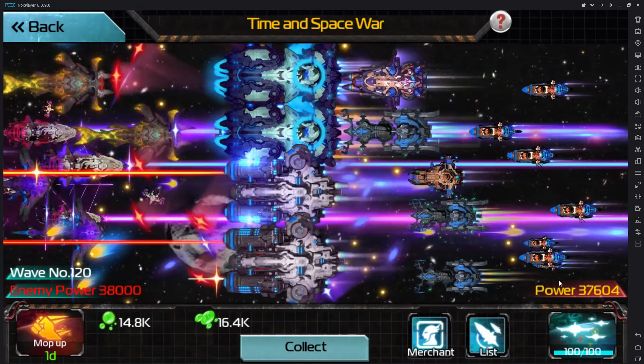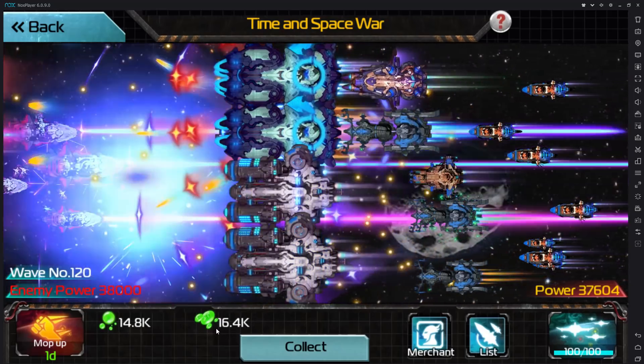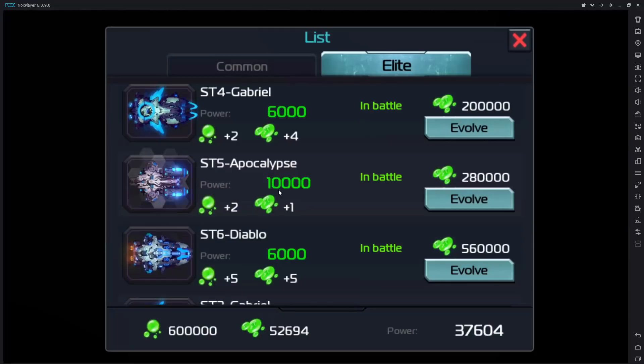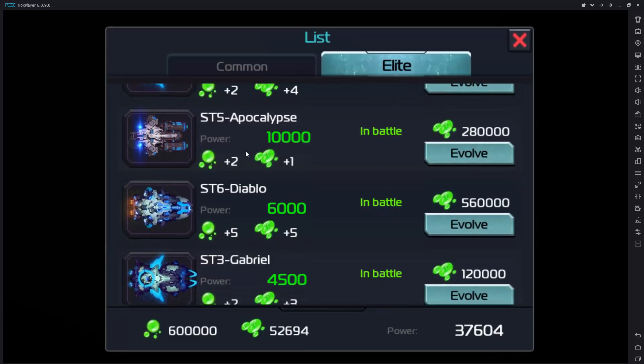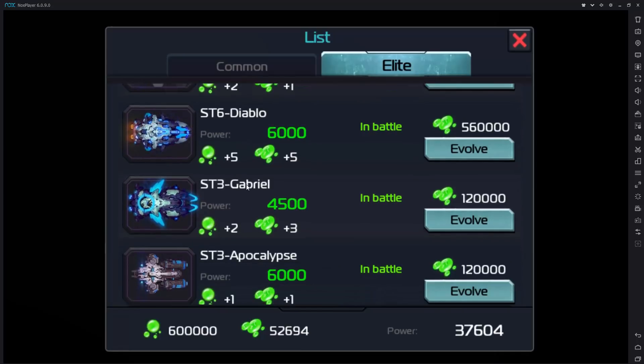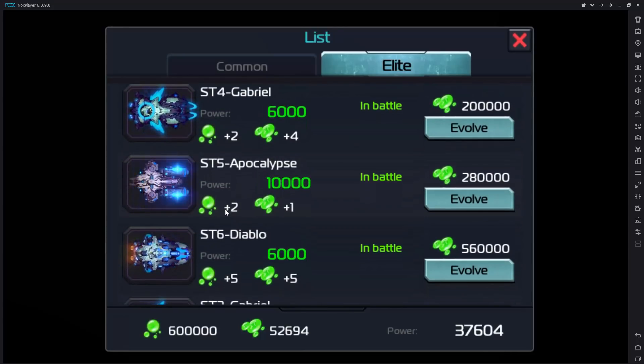The elite airship composition you want maximizes your power and in turn your metacrystal passive income, because ultimately these crystals are what you'll use to convert to unlimited or hyperspace crystals. Gabriel is best for amplifying crystal production. Apocalypse is great at raw power to help you progress through waves. The Diablo seems like an overall well-balanced hull, not really leaning to one side. The Armageddon leans more towards plasma production, and I think plasma is kind of useless — I'll explain why in a moment.